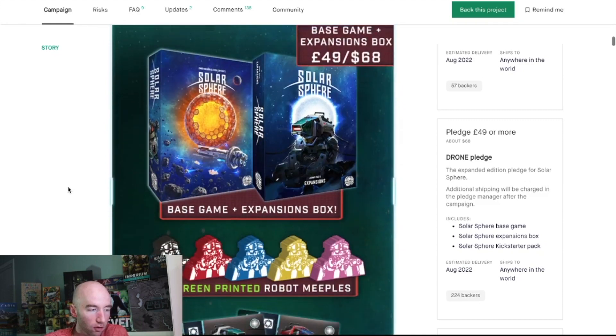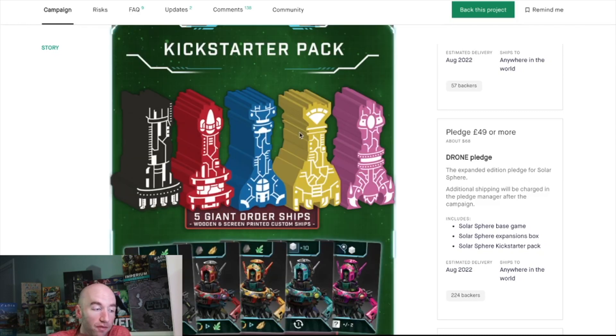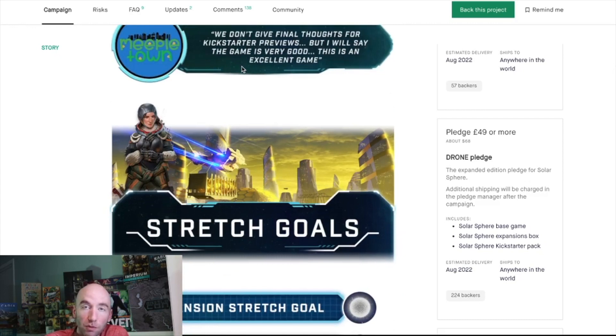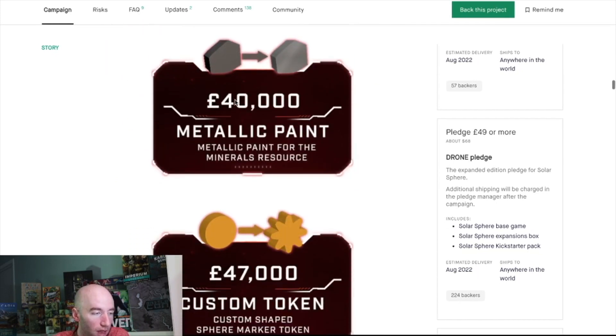There's a Corporate Droids expansion and a White Dwarf expansion featuring a new rondel-style location system — that's the most interesting element to me. I really enjoy rondels from games like Glenmore 2. The Kickstarter exclusive pack includes player screens, asymmetric faction powers, and crew mechanics where you gather and retire crew members for bonuses.